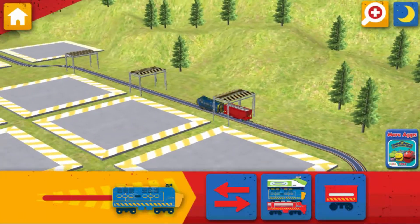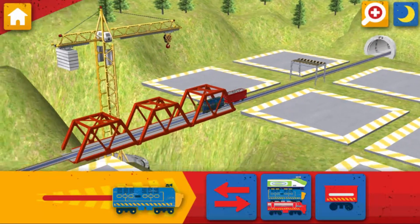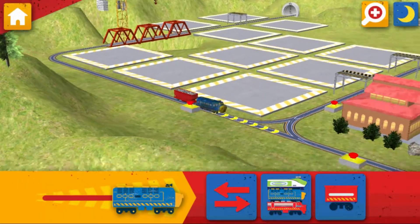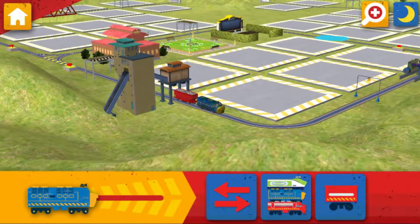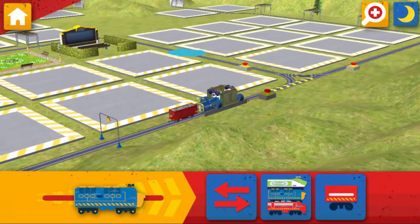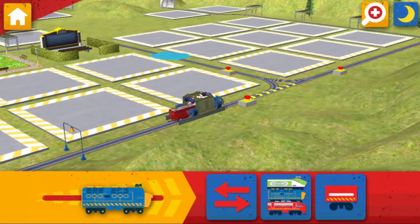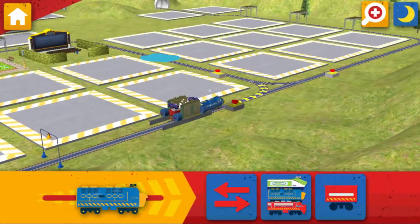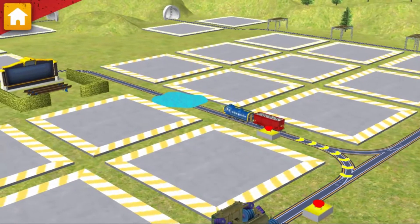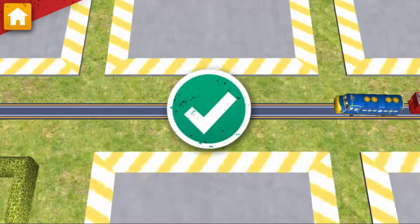Wait for me! Use the hopper car to collect the rocks from the track. Emergency flood alert! Ride the rails to find the water and help dry off the track. Use the hopper car to collect the rocks from the track. There's water on the track. We need to clean that up quick. Use the vacuum to suck up the water.